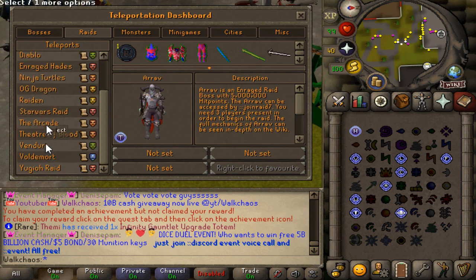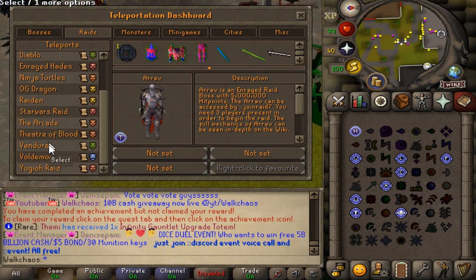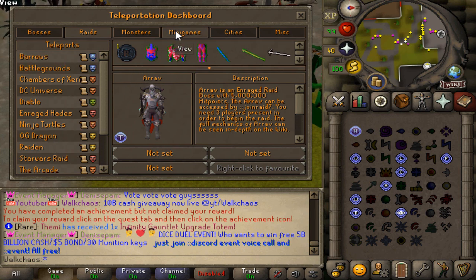It's not just one raid — as you can see it's a huge list. From Araxo, Avengers, Champs of Zarek, DC Universe, Diablo, Enrage Harness, Ninja Titles, OG Dragon, Raiden, Star Wars Raid, The Arcade, T.O.P., Vendora, Voldemort, Yu-Gi-Oh, and so much more.